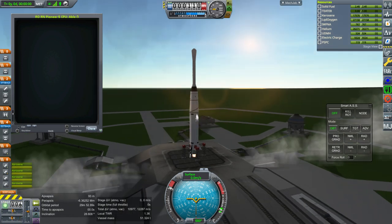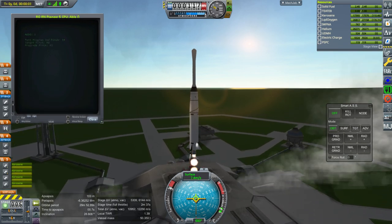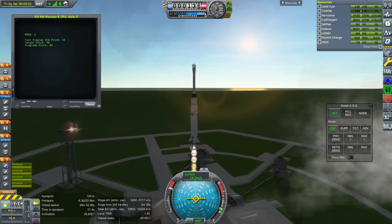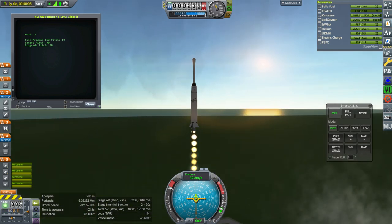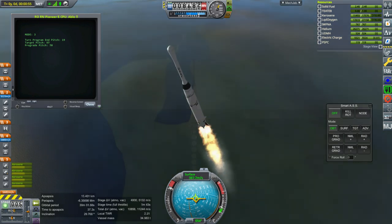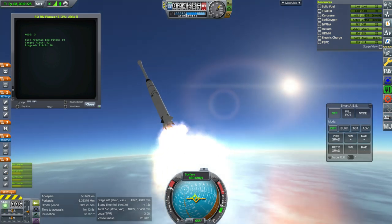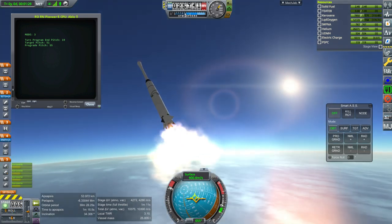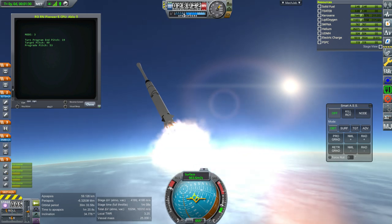We didn't do the Thor Able rocket previously, so here we go. This is from Raider Nick's US Rockets pack, and we're carrying a Pioneer 5. Technically Pioneer 5 was supposed to go interplanetary, but this launch script was for some reason configured to a high orbit, so it's not going to go interplanetary. It won't stay close enough to Earth to really get an Oberth effect boost, so it's going to end up close to escape velocity but not quite there.